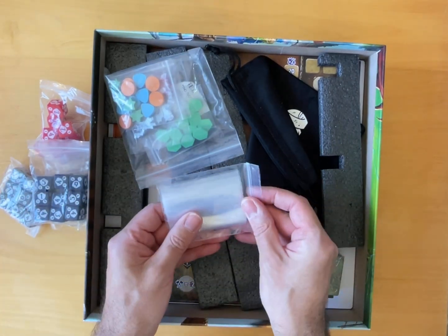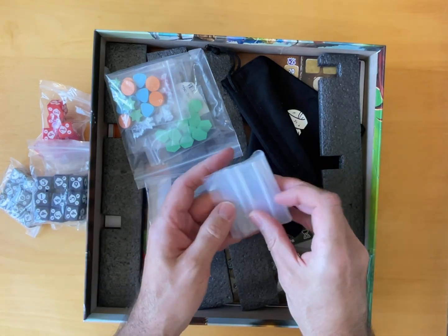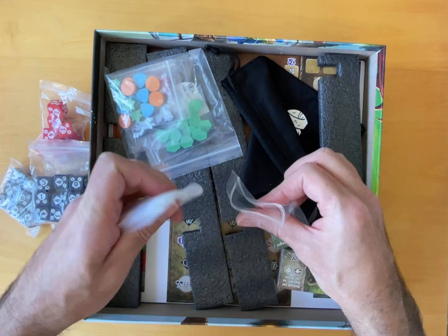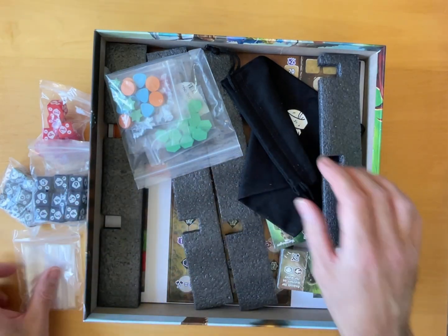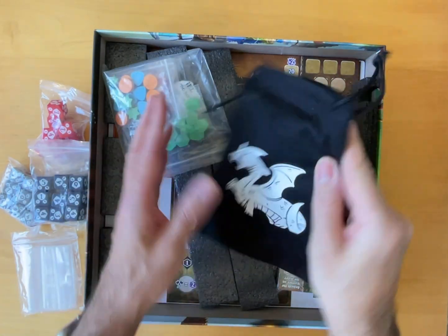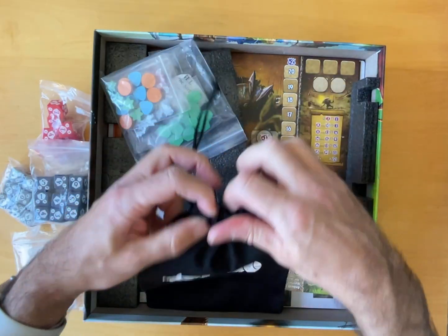We've got a bag of baggies, which is handy. That's really good — I really like that. It makes life a lot easier when you start popping out your tokens. So thank you, designers. We have also got a draw bag with a rather cute looking dragon on it with a drawstring. That's nice.